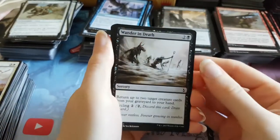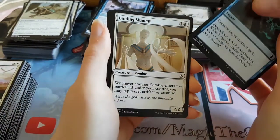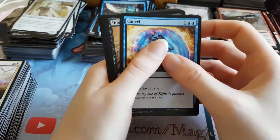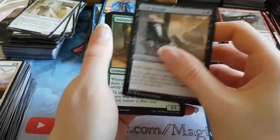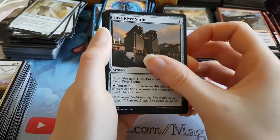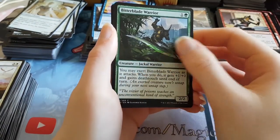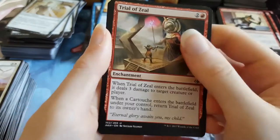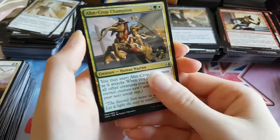We started well and it's just gone really bad. Wander in Death. Essence Scatter. Now we really need an Invocation — otherwise this box is not getting its value. Finding Mummy. Cancel. Doomed Dissenter. Final Reward. Initiate's Companion. Luxa River Shrine. Nimble Blade Kenra. Bitter Blade Warrior. Grasping Dunes is the first uncommon. Trial of Zeal is the second uncommon. And Armcrop Champion is the final uncommon. Still no Bone Picker.